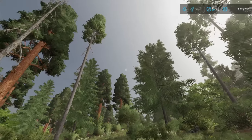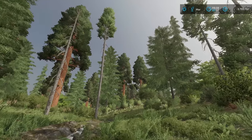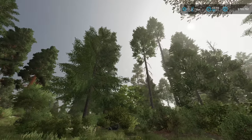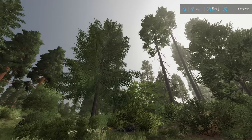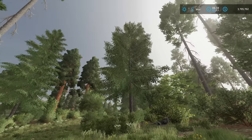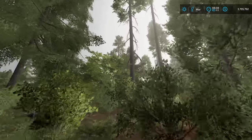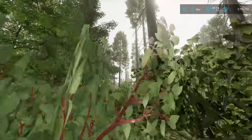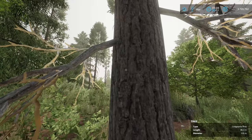Not every tree that you find on the map is going to be the same height. The ones in my test are all ones that I planted using the various types of tree planters with saplings, so they're all the exact same height. But some of these over here — like you can see right here — this lodgepole is only 23.2 meters versus this one right here, which is 36.3.